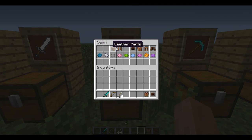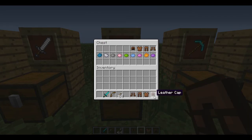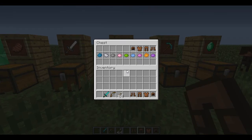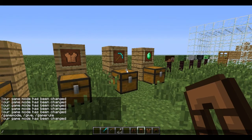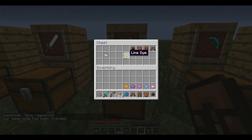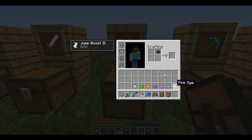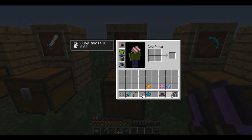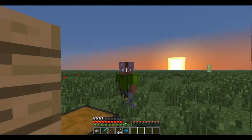Now we have leather items. The model is a bit different. Now you can dye leather armor — but just leather. So I'm going to switch to survival. Let's take the dyes. Let's make the helmet pink, the leather tunic green, the pants light gray, and for the boots let's make them purple. As you see, I got colorful armor.